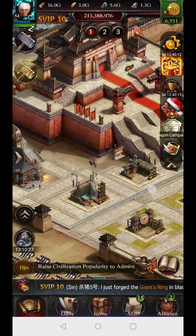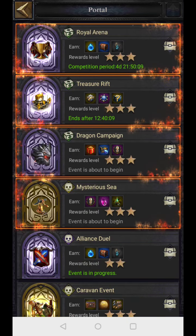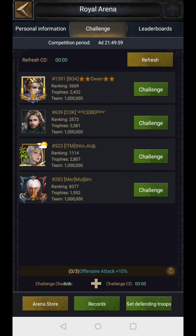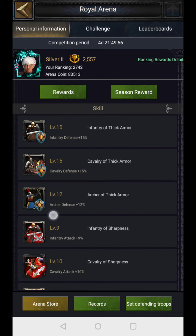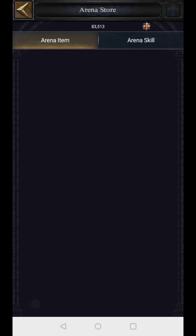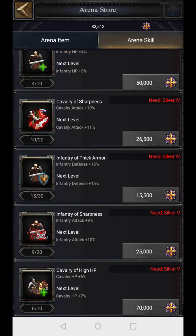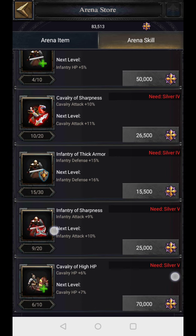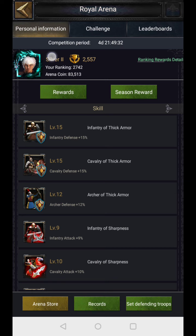The Royal Arena is another event running for 12 to 15 days with a five-day break before restarting. You earn arena points by attacking or getting attacked — even losses grant points. I get about 11,000 points daily for free. In the arena store, go to arena skills and you can buy cavalry SP up to level 6 currently. Each level has an increasing cost and a rank requirement — for example, the next level needs silver 5, and I am at silver 2, so once I gather more coins and reach silver 5 I can unlock the next level.